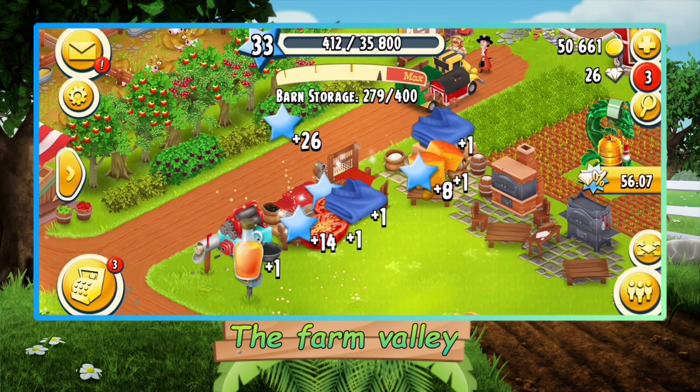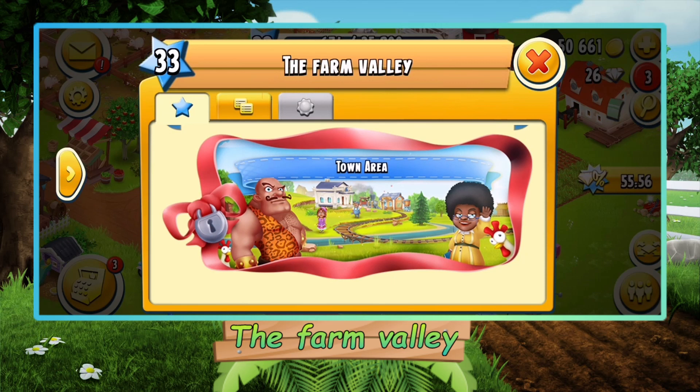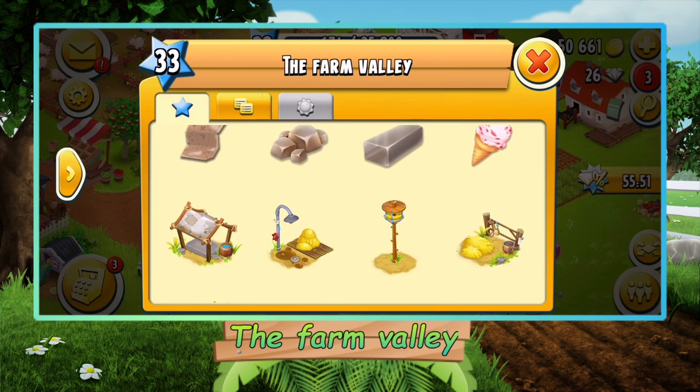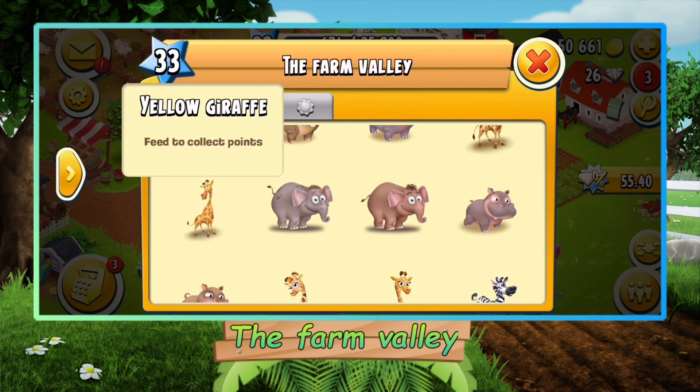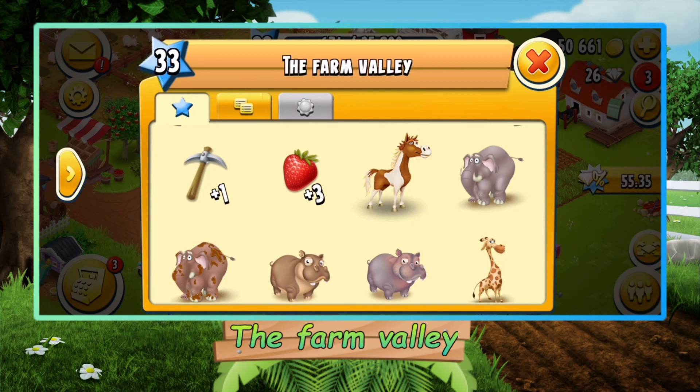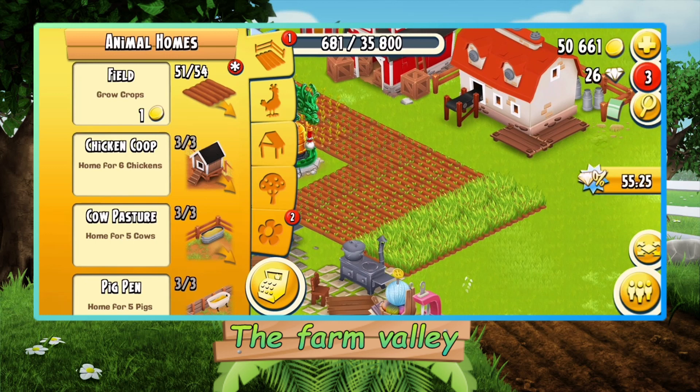Let's check out what's new in the next level — level 34. Damn, the town area! That's pretty fast, I didn't know you get the town area after that. There are all the new houses, animals, a map piece, and all the new animals we need to unlock with puzzle pieces, as you may know. And a new horse — that's also a big level, pretty nice.